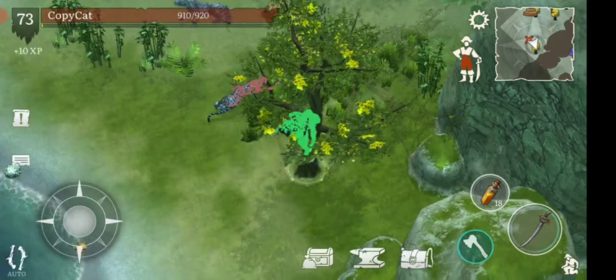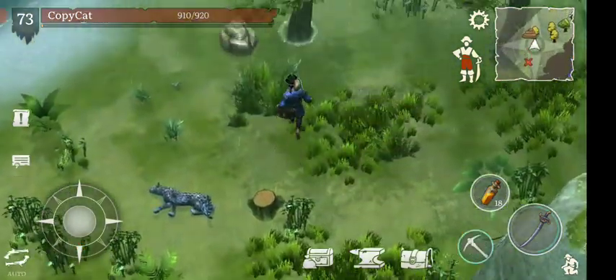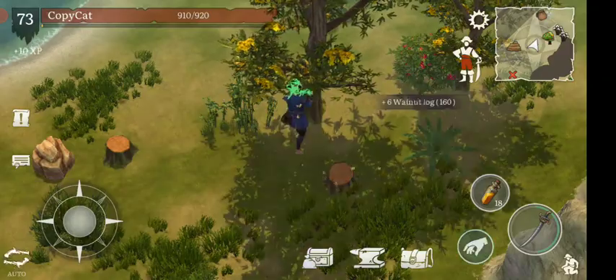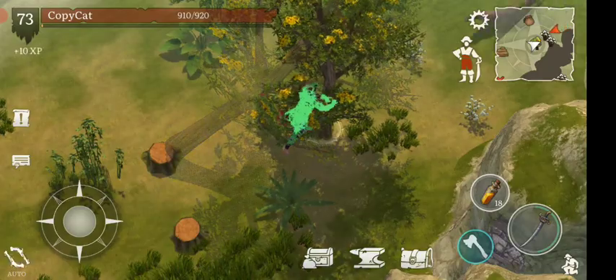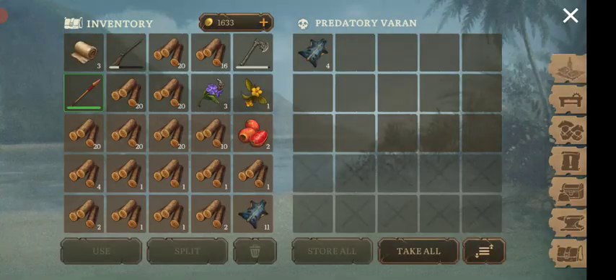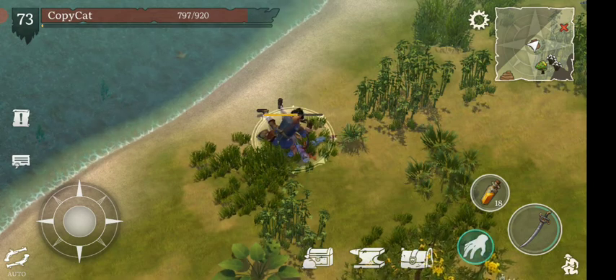The great thing is that I have upgraded my boat quite high, so I can have a huge amount of items at my boat. Right now you can see I have about 20 slots here, just in the backpack. This one right here is pretty awesome actually. You can see I get a lot of these, but I'm just going to actually use them for making charcoal.